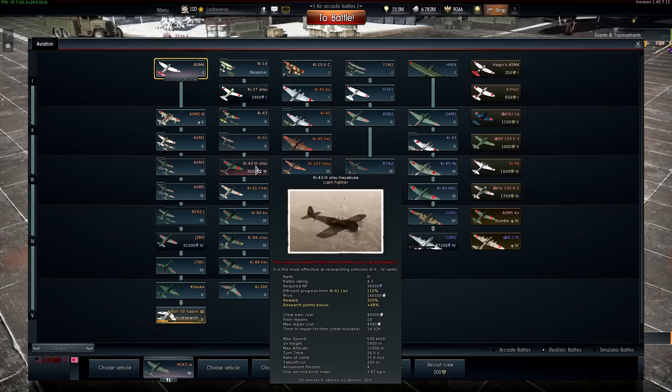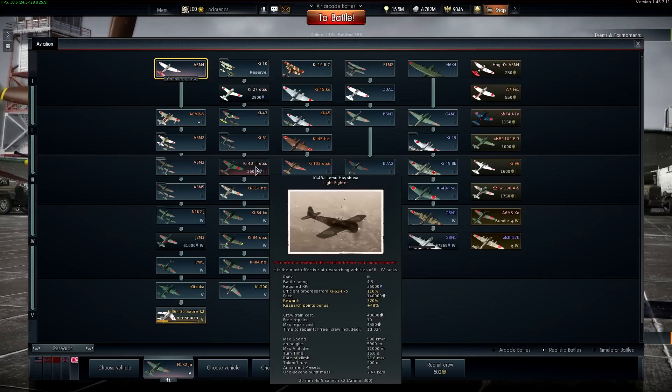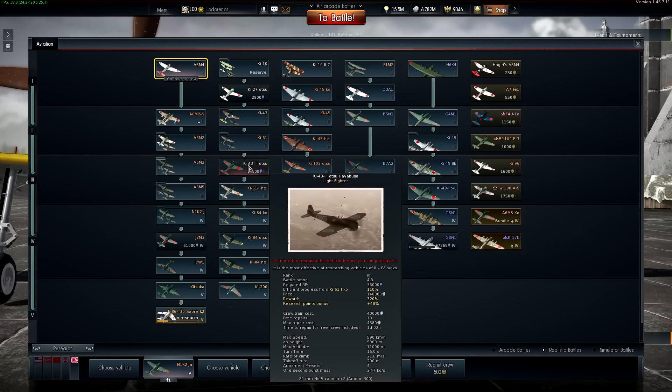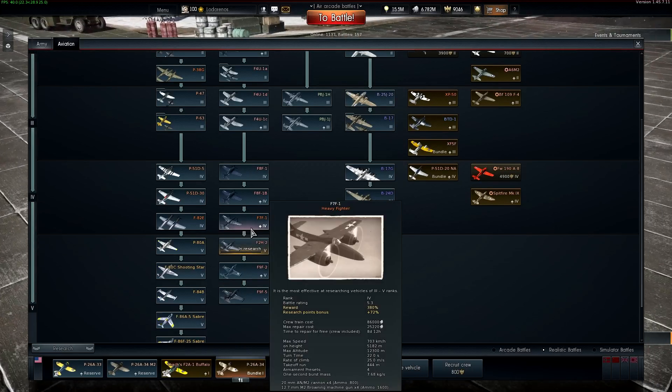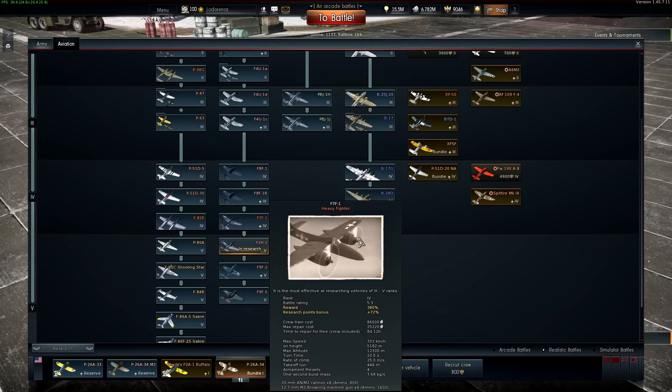It is the Ki-43-3 Otsu, with a battle rating of 4.3. I don't know why, but maybe that will change, because at 4.3 this thing could see aircraft of 5.3. Let's go into the American line and see what aircraft are sitting at 5.3. The Tiger Cat with its 4 nose-mounted cannons and 4 nose-mounted 50-cals, and a 1-second burst mass of 7.68 kg.